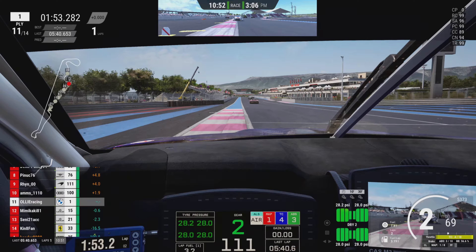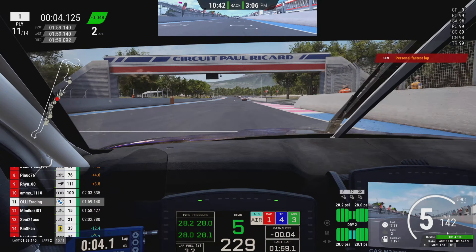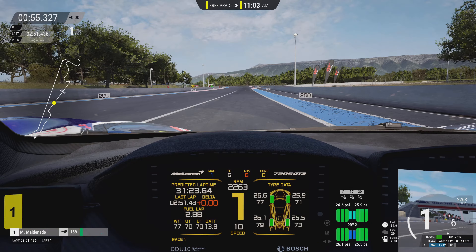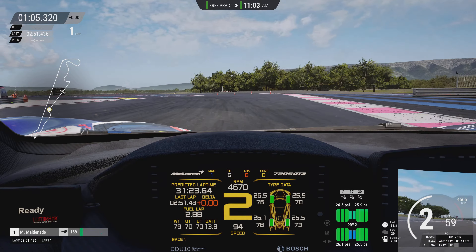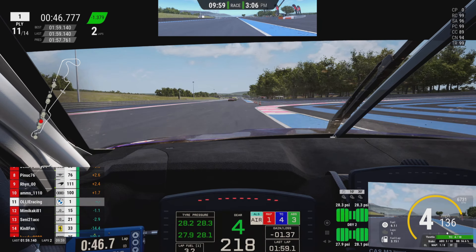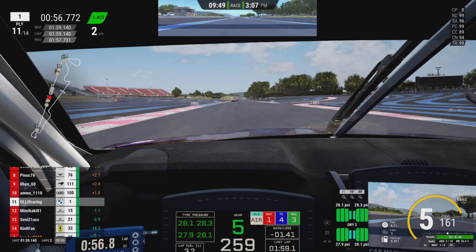Another negative I've noticed — and this one is a little more serious as it relates to force feedback — is that sometimes at low speeds, particularly at certain tracks, there is quite a lot of rattling in the wheel. I noticed this particularly at Paul Ricard: when going very slow in first gear the wheel would be incredibly rattly, almost like you were driving over gravel or a curb. Racetracks are very smooth, and when you're driving a race car at slow speed you don't get much feeling in the wheel.